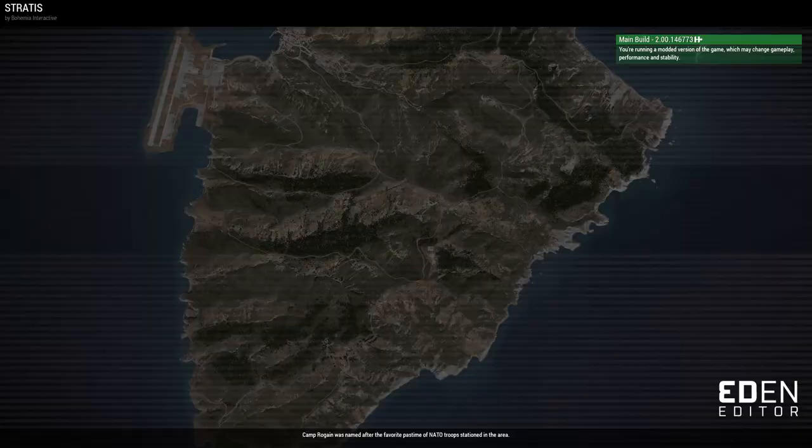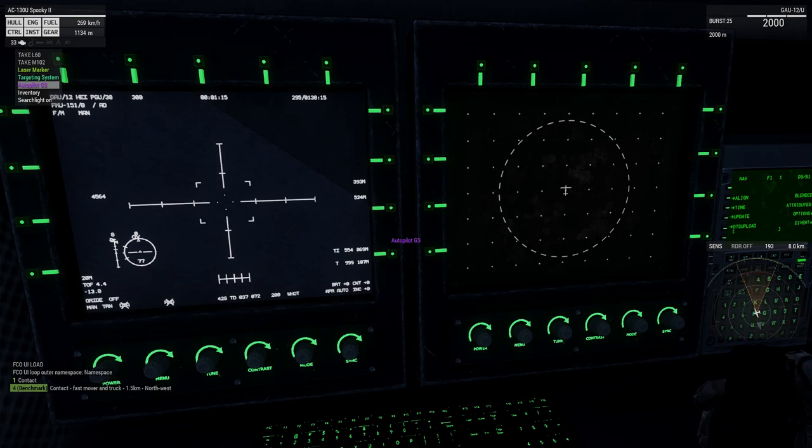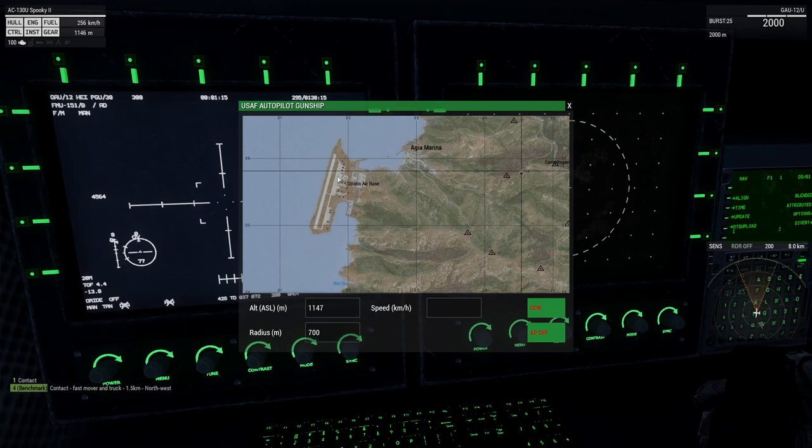Choose player and start the scenario. In your action menu you have an option for autopilot — choose it. Now click on a map position where you want the AC to go. I want it to loiter above this base.